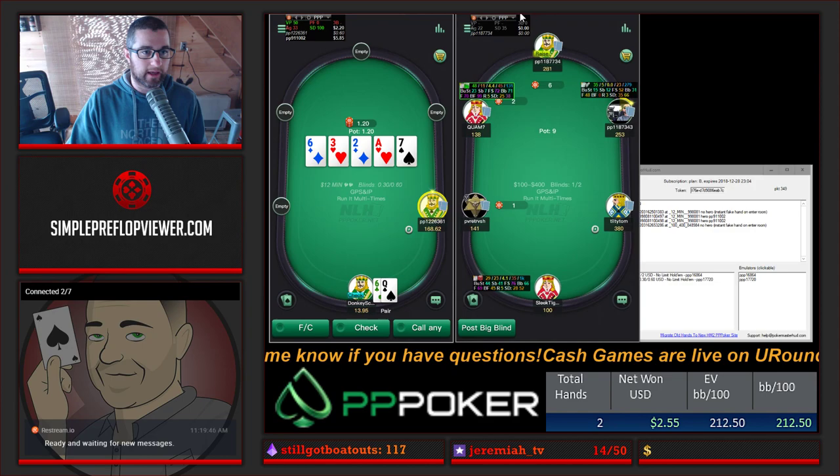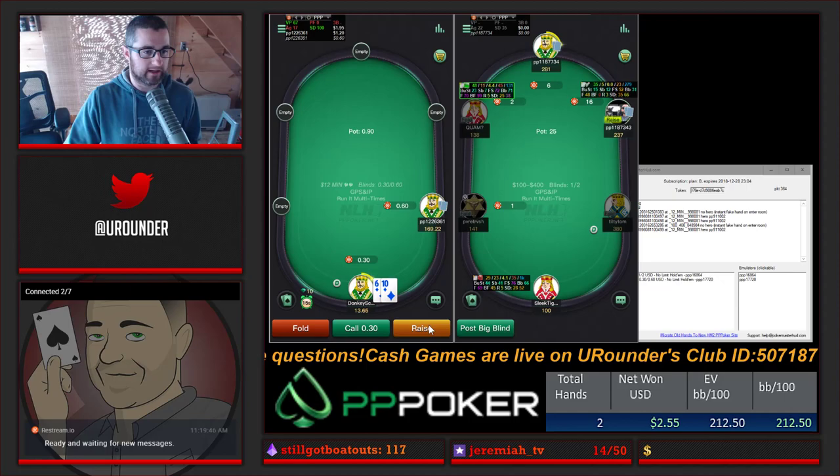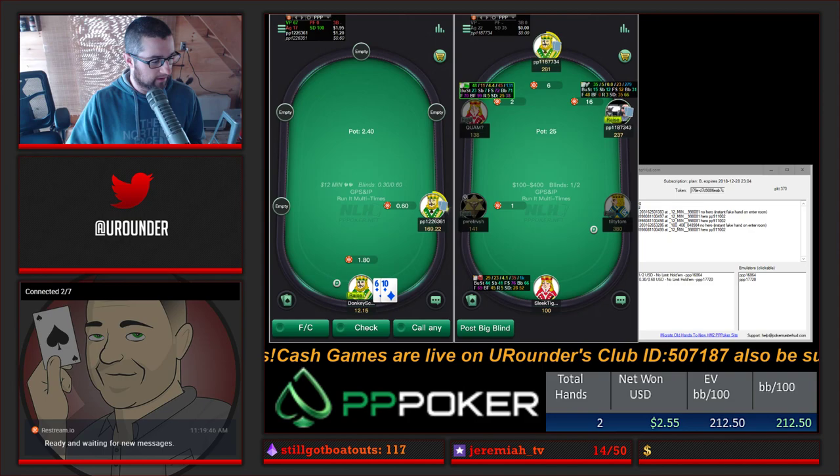If you are trying to get all of the stats you might want - and I would say that on sites like PP Poker where the player pool is so diverse, having HUD stats is really important. You can see it just fires up and goes, it really works by itself, does its own thing.